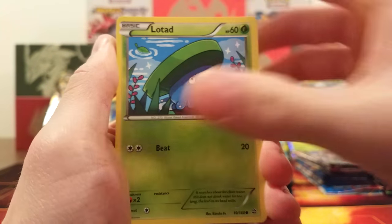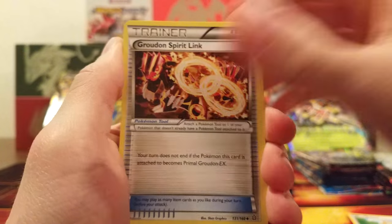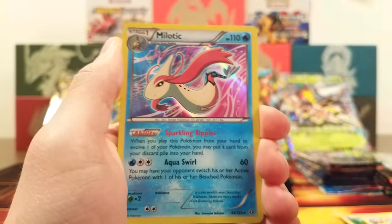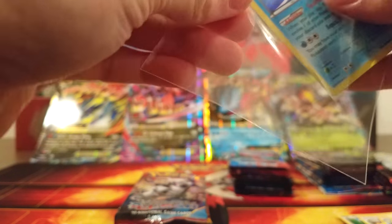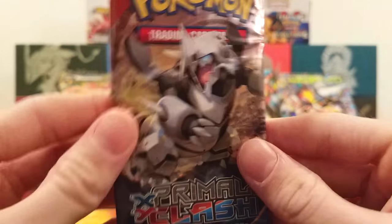First pack of the Swampert EX box. We got a Bunnelby, Lotad, Meditite, Bidoof, Horsea, Groudon Spirit Link, Nidorina, Seel, Nosepass Reverse, and a Holo Milotic with Sparkling Ripples and Aqua Swirl. We'll put it in a sleeve real quick. Wow, that was a really nice pull — especially knowing it evolves from Feebas, which I think is a great card. I got a lot of Feebas from that Flashfire opening.